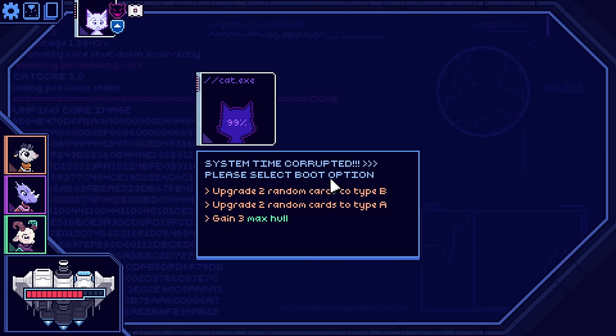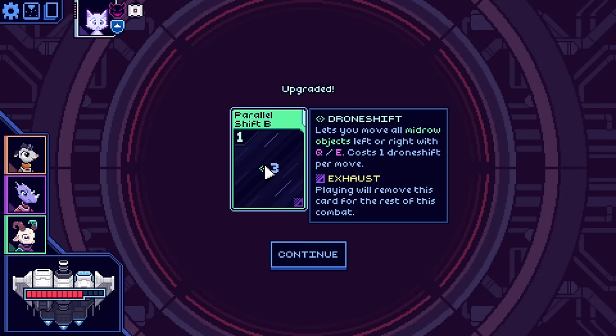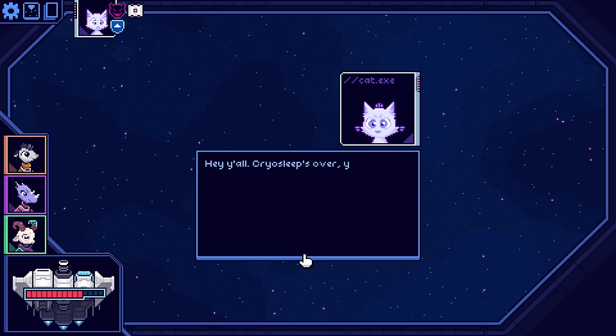Starting options: upgrade two random cards to type B, or type A, or gain three max hull. Parallel shift - drone shift lets you move all mid-row objects left or right. Interesting. And basic dodge got upgraded from one evade to two evade, but exhausts.